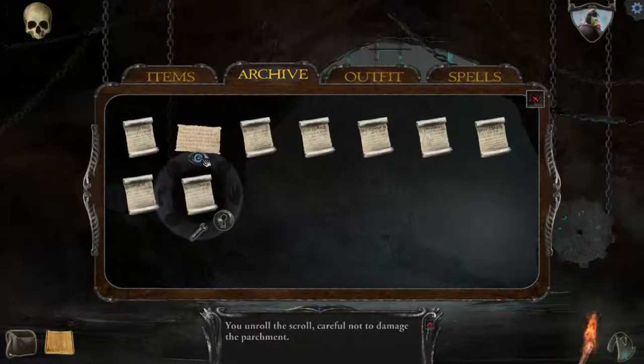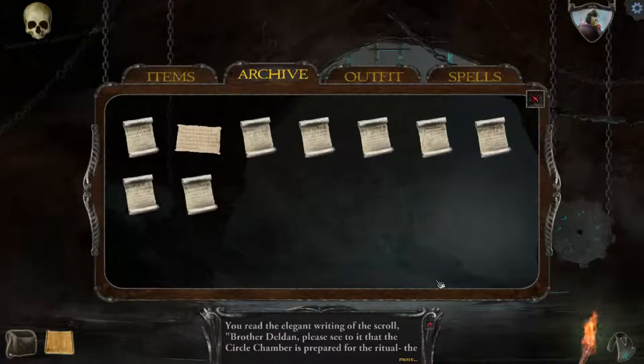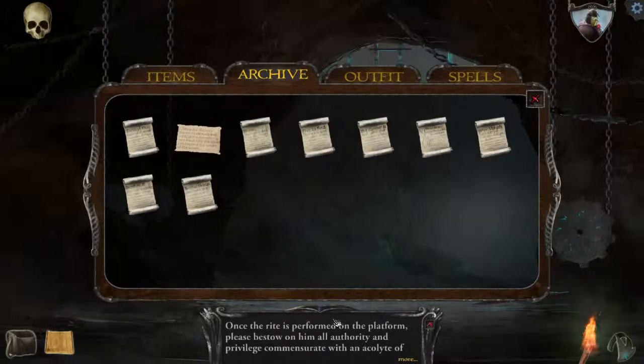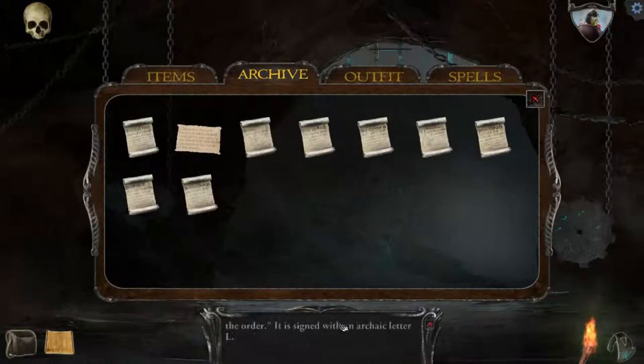Let's open it up and see what it says. You read the elegant writing of the scroll: 'Brother Delden, please see to it that the circle chamber is prepared for the ritual. The circle dais was in need of some repair the last time we performed the initiate spell on it. We have a young candidate ready for initiation. Once the rite is performed on the platform, please bestow him all authority and privilege commensurate with acolyte of the order.' It is signed with the archaic letter L.